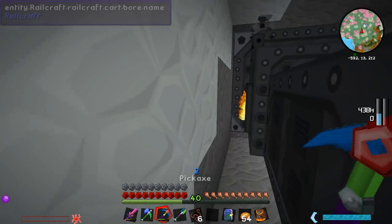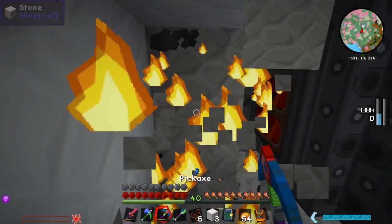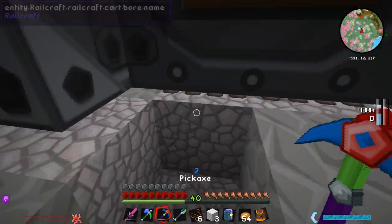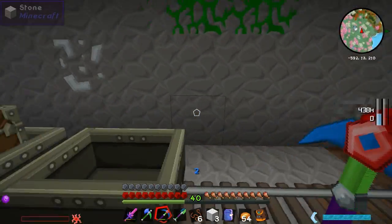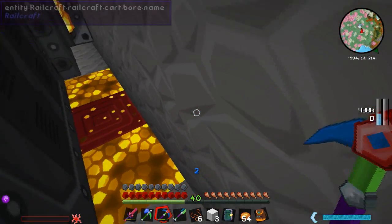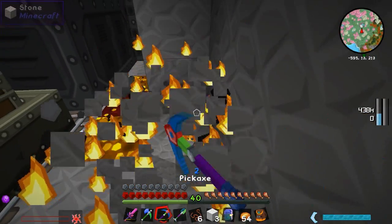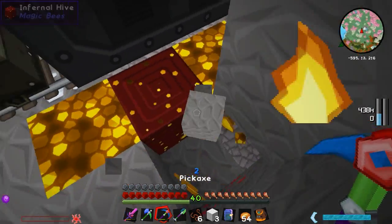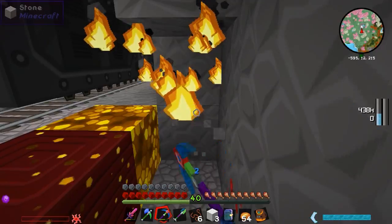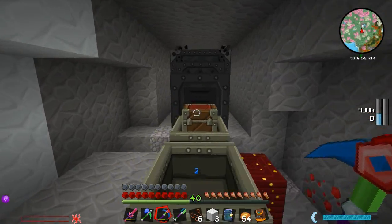Wait - why is there glowstone? What have we just found? Oh my god, please tell me someone's base isn't around here - this could be very entertaining if I've just tunnel-bored my way into someone's house. Is that the side of something? It looks like a hive - it looks like some sort of hive. What is this madness? It is an infernal hive from Magic Bees! I didn't know they had that stuff around them - that's pretty cool.